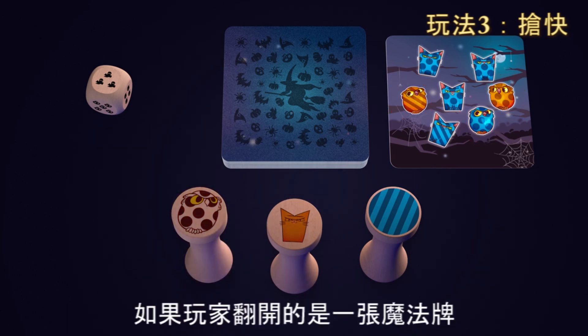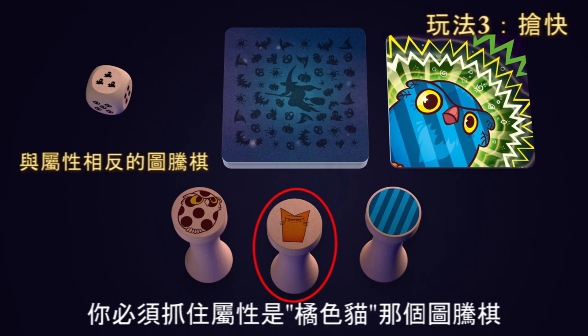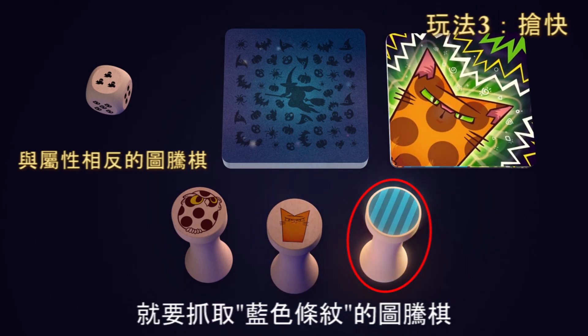If a player opens up a magic card, the objective is to snatch the totem with two attributes that the animal on the card lacks. So if the card shows a striped blue owl, you have to snatch the totem with attributes cat and orange. If the card shows a spotted orange cat, snatch the totem with attributes striped and blue.